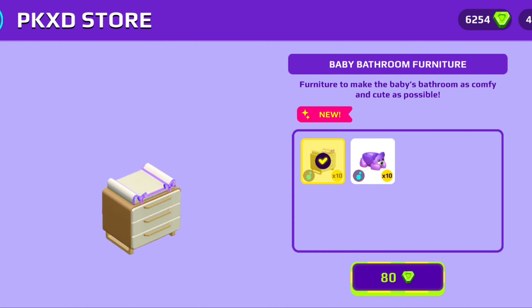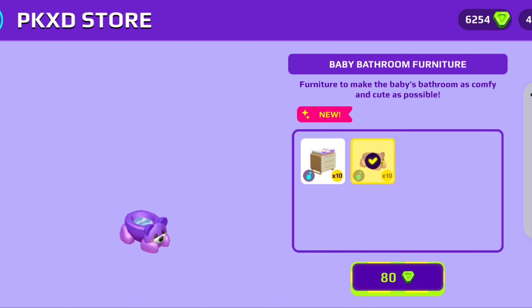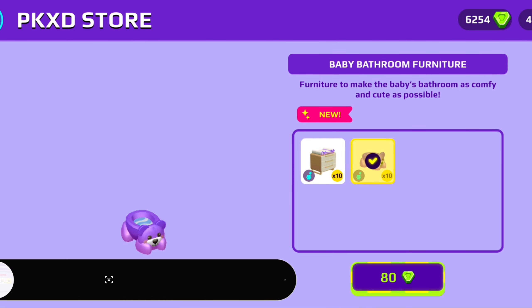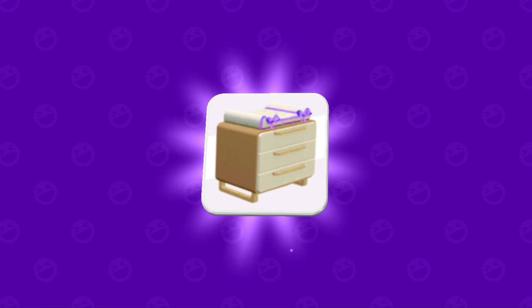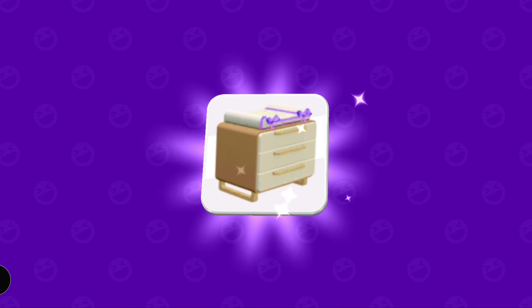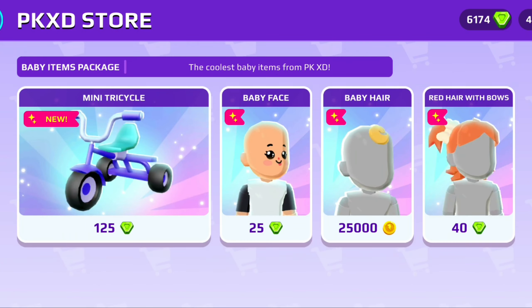Then we have the baby bathroom furniture — it's only 80 gems. There are two furniture pieces but each one comes in 10 pieces, so when you buy this pack you'll have 10 of each. It's so cute!